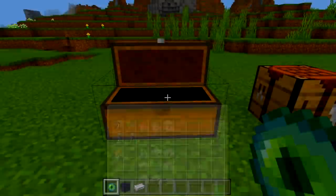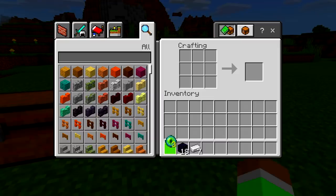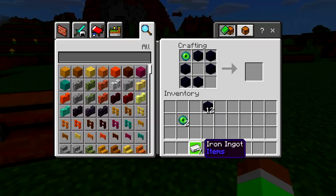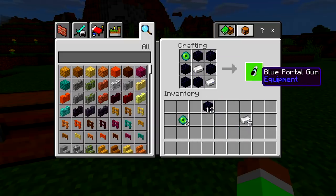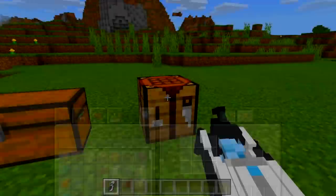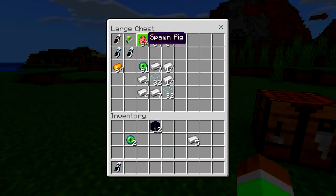This is just for a normal portal gun. With the Eye of Ender, you want to place it in the top left. With the obsidian, you place it around like this. With the iron ingot, place it there. And now we have a portal gun — boom, we are ready to use this bad boy.